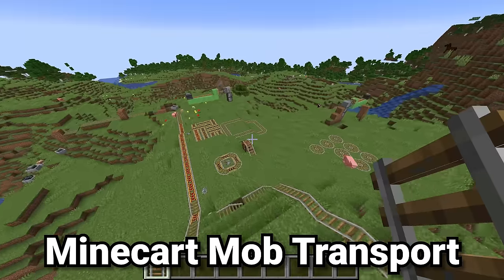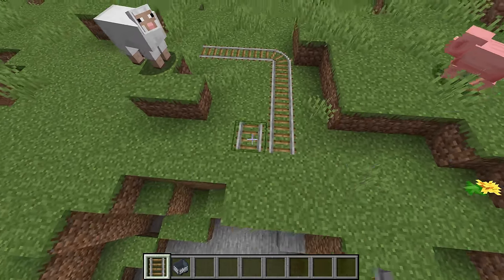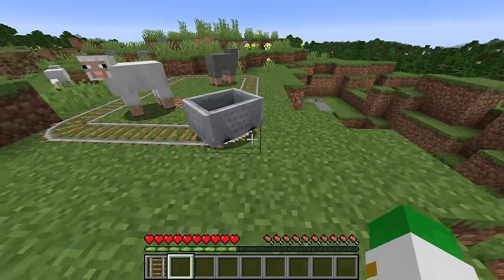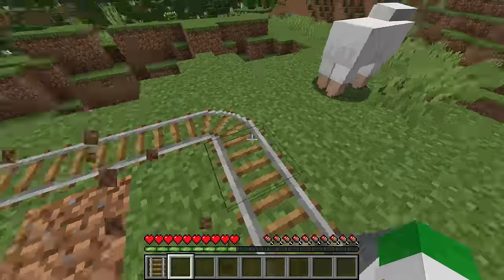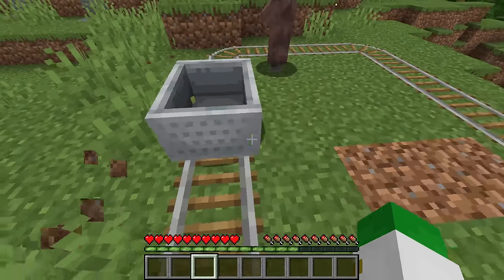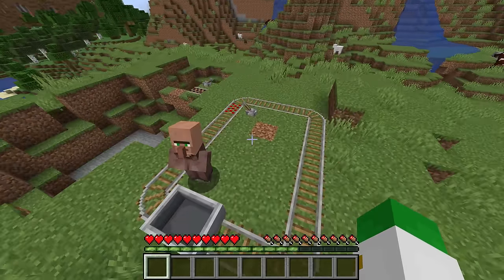To transport mobs in minecarts, note that the vast majority of mobs will not cross rails — you can surround a sheep completely with rails and it will never cross them. Minecarts tend to pick up mobs most easily when on a corner rail. Push the mob into the minecart and then push the minecart onto the corner; at that point the mob can be captured inside. This method is mostly used for villagers — push the villager and minecart onto the same block, and then push the minecart around as per usual.